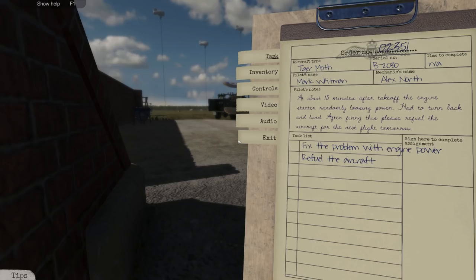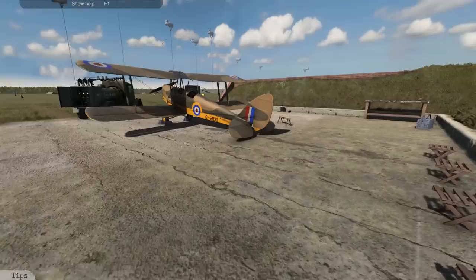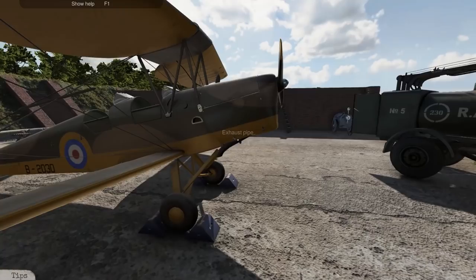Without further ado, let's get into our very first order — this is the very first time I'm playing this game. Our first task: a Tiger Moth, about 15 minutes after takeoff, the engine started randomly losing power and had to turn back and land. After fixing this, please refuel the aircraft for the next flight tomorrow. Fix problem with engine power. Now, this is an old engine.